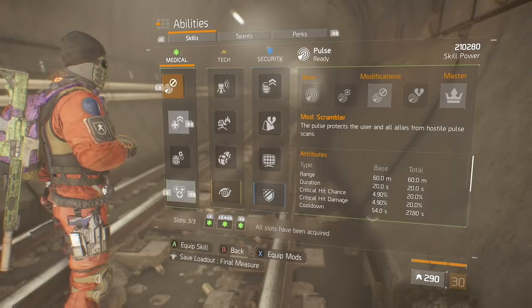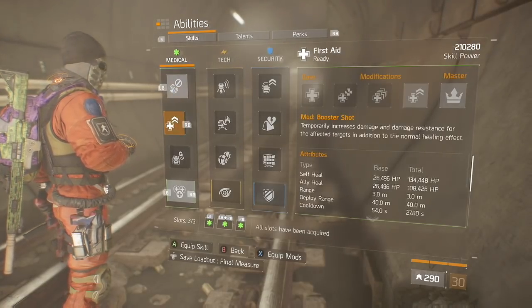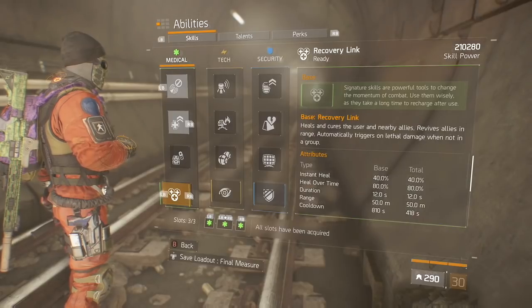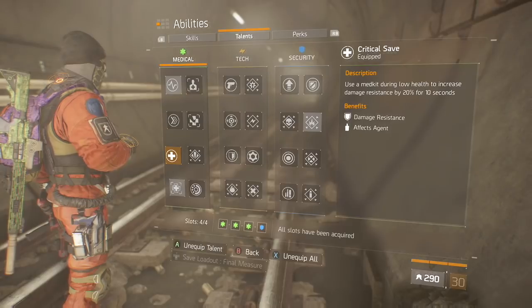Now we look at our skills. We have the pulse — it's a Concealed Pulse with 20% critical hit chance and 20% critical hit damage, which is going to put your crit chance almost at max at that House. Now the Booster Shot for your heal, which is a pretty good heal, and it gives you a damage buff and damage resistance buff. Then I run the Recovery Link as well.